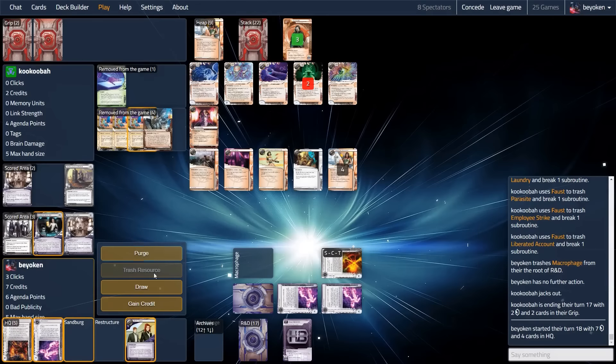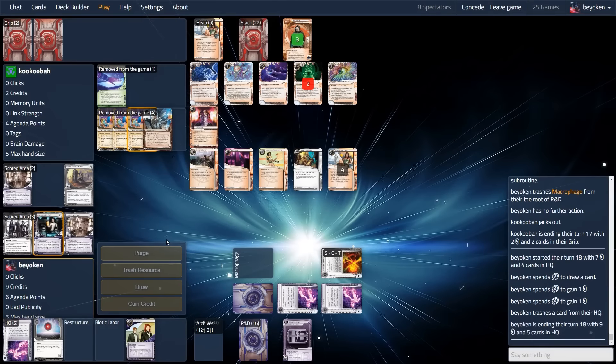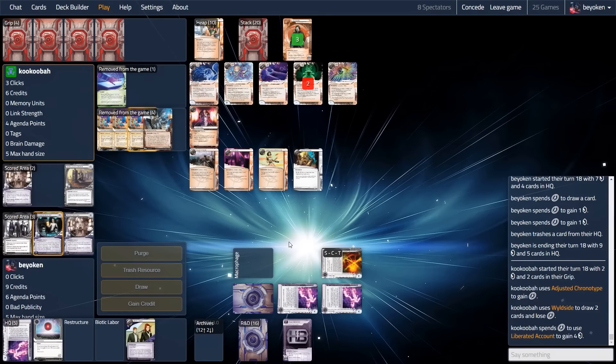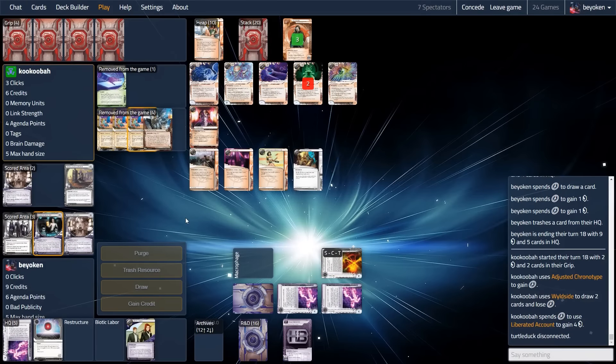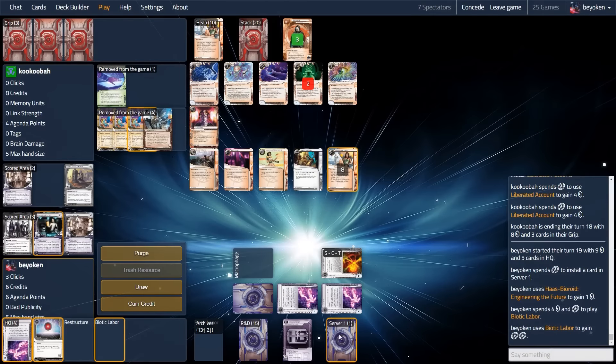I draw the Biotic — I just need a 3-2 to win the game, but I have to be careful. If I draw into the 3-2 and my opponent accesses it by HQ run, I'll be a very sad panda. So I keep drawing and I discard expensive ice like Fairchild 3, knowing it's never going to come into play. Because I was forced to rez the Macrophage last turn, I couldn't get into Restructure range, so the Sandberg is delayed yet another turn. I really do want to get Sandberg up — with a Sandberg, I can threaten Architect at 5 or 6 strength, which is very annoying for my opponent to break. But I find a winning agenda, so the Sandberg play doesn't even come into play as I score out for the win.